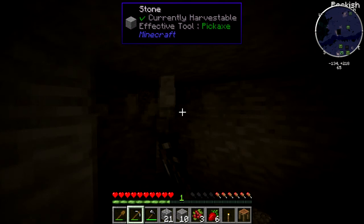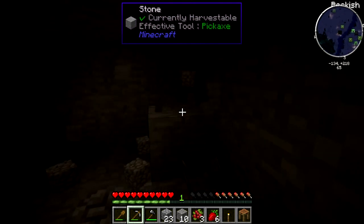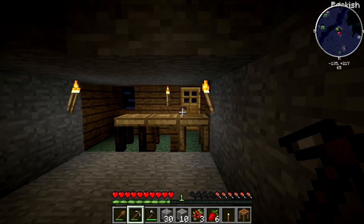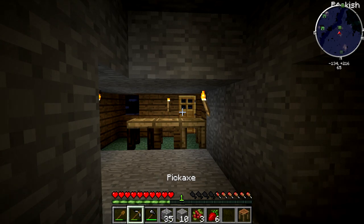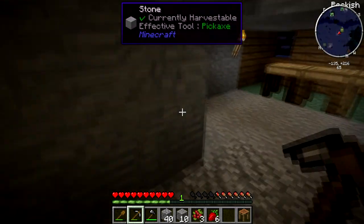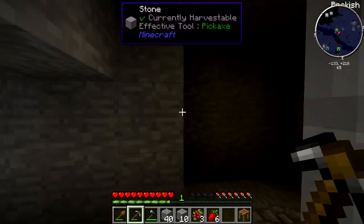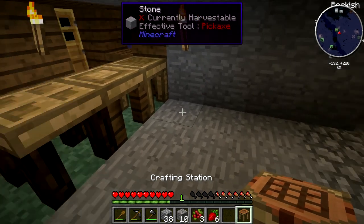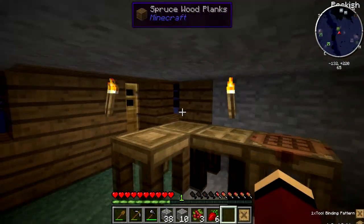I actually have enough wool to make a bed. So I'm going to make a quick bedroom. I know I'm cramped here with my roof being so low. The bedroom can have a higher roof than everything else. So what I'm going to do between this episode and the next episode is just gather sand, gravel, and clay, so that in the next episode we can just work on upgrading the tools by creating the smeltery.